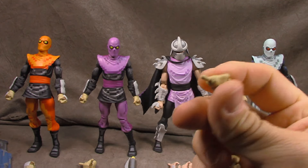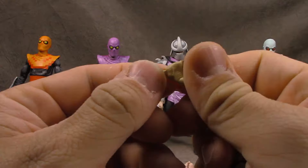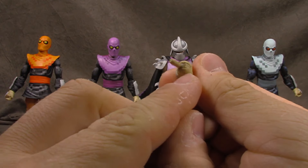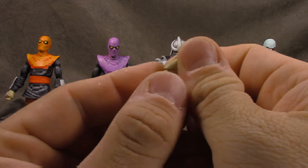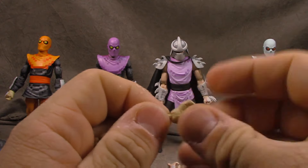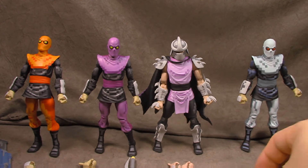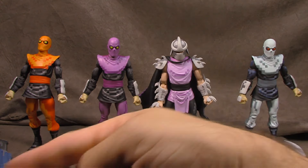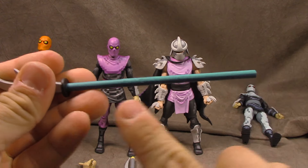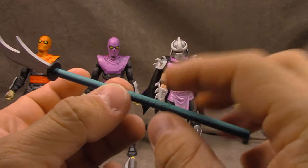They all come with closed fist hands and open hands as well. There is a difference in skin tone between the Foot and Shredder — a little bit more yellow in the Foot Clan. These all swivel. But look at the paint cracking — it's coming right off. This is why I can't just co-sign this set. It should have been cast differently if they didn't know how to paint it.